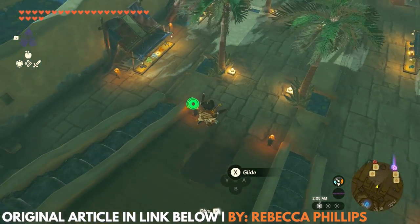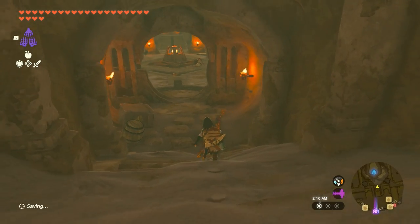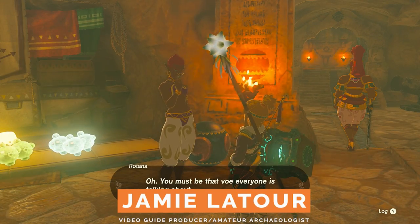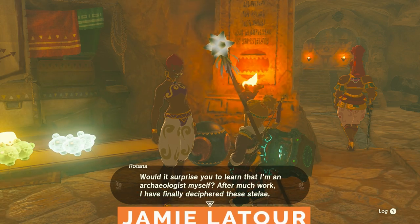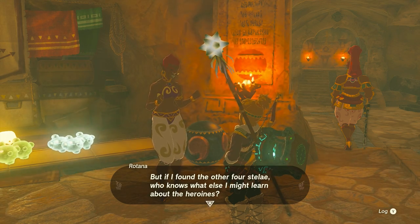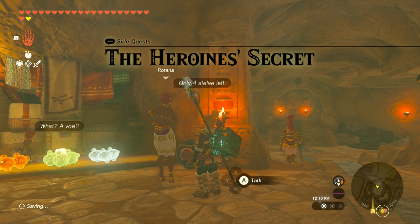Here's how to find all four of the stelae — that's a weird word — and complete the heroine's secret side quest in Tears of the Kingdom. When you get to Gerudo Town and enter the shelter, there will be a Gerudo archaeologist named Rotana, who is looking for stone slabs with writing on them, otherwise known as stelae. She's found two, but she needs to find four others to continue her research. This will begin the heroine's secret side quest, and here's where you can find the stelae.